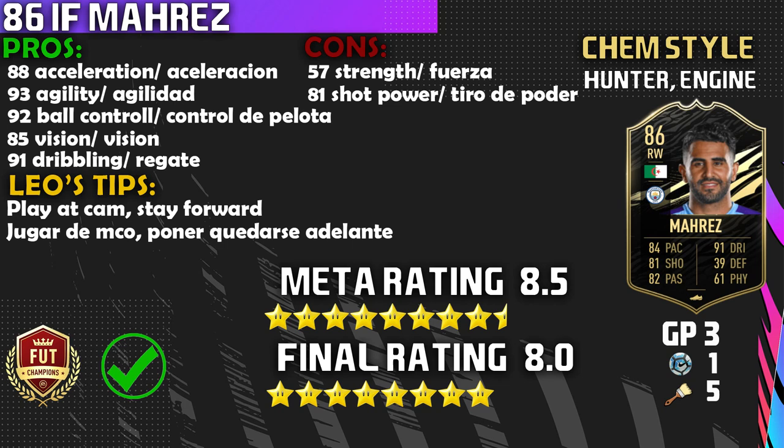He does have two cons. Number one: 57 strength — he is not strong. If he gets tackled or you try to play hold-up football with this card, it's just a bad idea. The second con: 81 shot power — as a CAM you want good shot power and long shots, and Mahrez is unfortunately just average in that department. Leo Tips: play him at CAM — he is medium/medium workrates, which suits the CAM role very well. Second tip: put 'Stay Forward' instructions on him, because medium/medium means he needs that help to stay up the pitch.